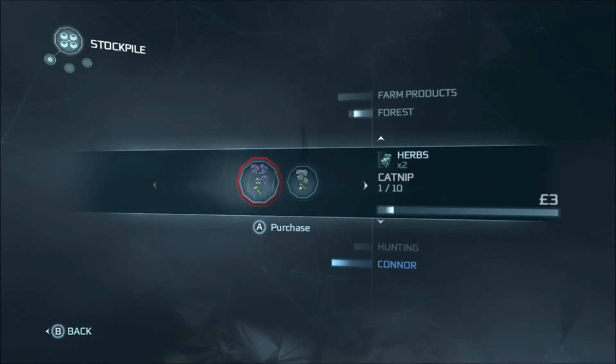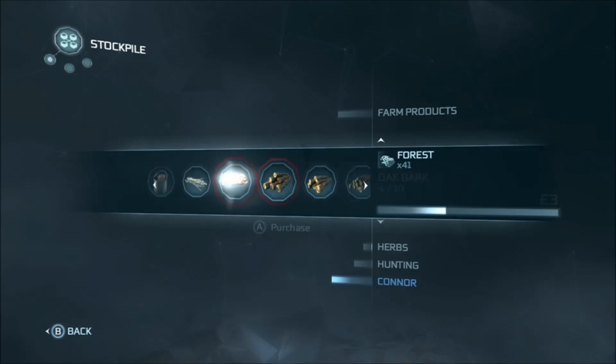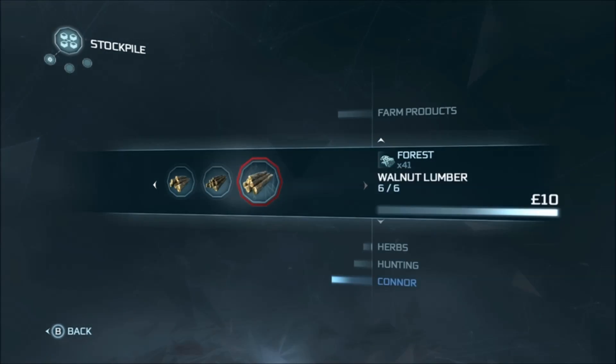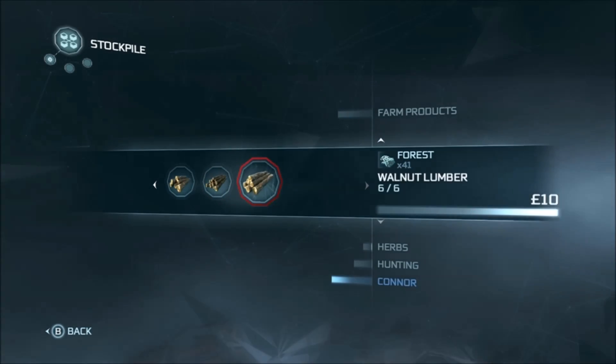First of all, Stockpile. This will show you stuff that your artisans and workers can make. I tend to spend most of my time buying stuff from the forest — this is what you're going to need for most of the crafting. But also hunting, and I'll come to that in a second, but the hunter sells beaver pelts from level one and they are worth a ridiculously high profit.